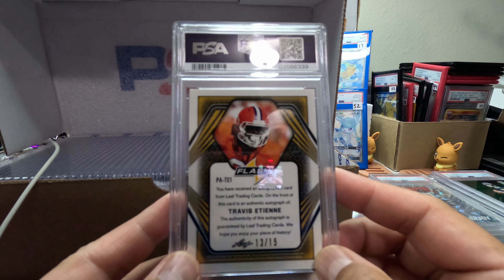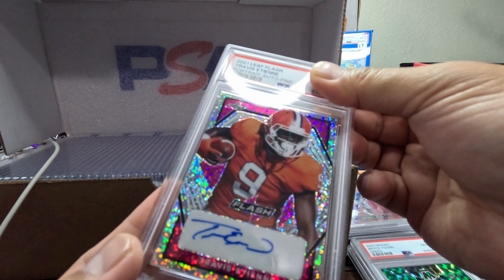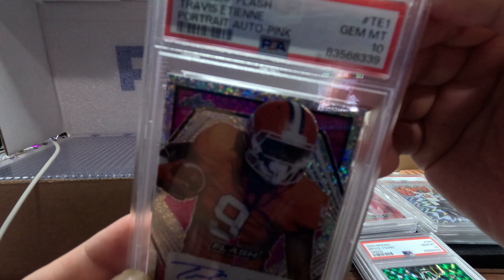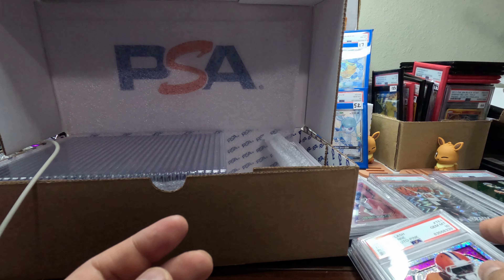We got a Travis Etienne, out of 15 — Leaf portraits auto pink. We got a Gem Mint 10. Not bad, pretty neat.